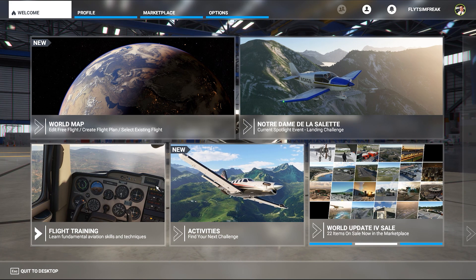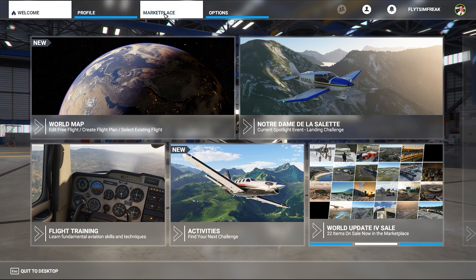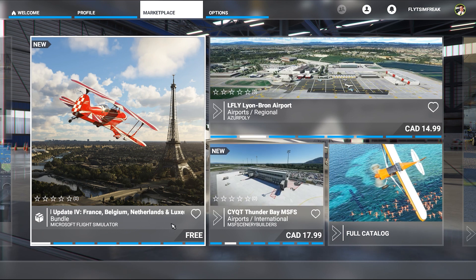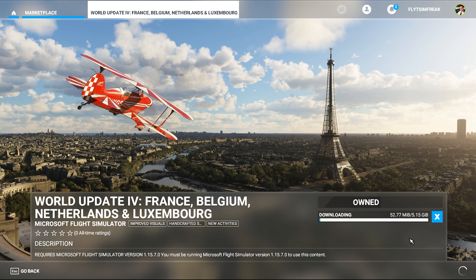Now we're in the sim. On the bottom right you'll see World Update for sale — I usually don't click that. Instead, go to the Marketplace, and you'll see the new World Update 4 listed as free. Click on it and then click Buy and Download. This is going to be another 5.15 gigabytes, so another couple of minutes. I'm going to let this download and I'll meet you when it's done, and then we're going to check that everything was installed correctly and that we have the new POIs on the map.